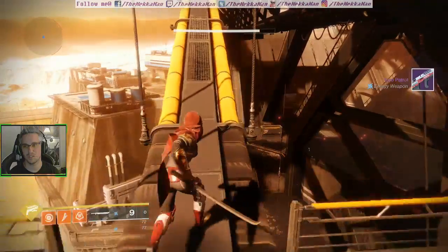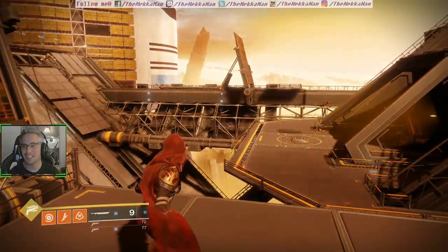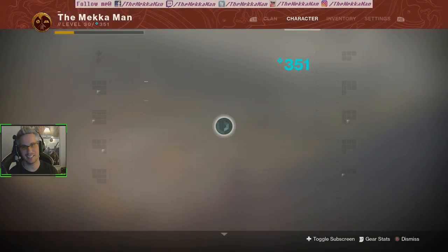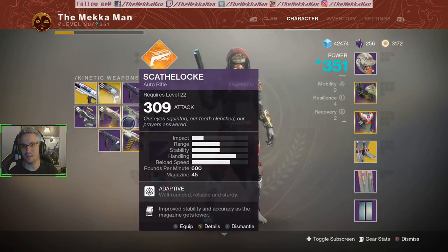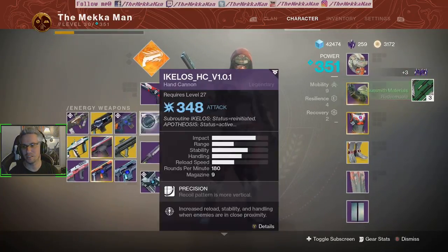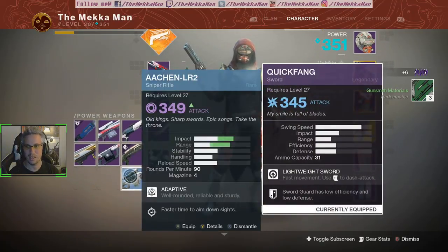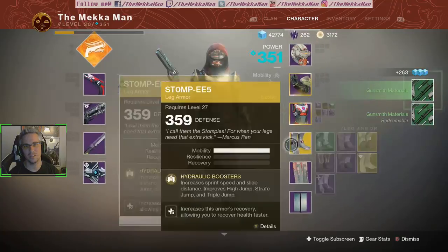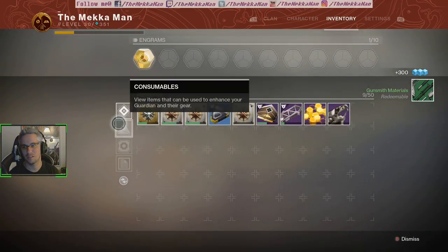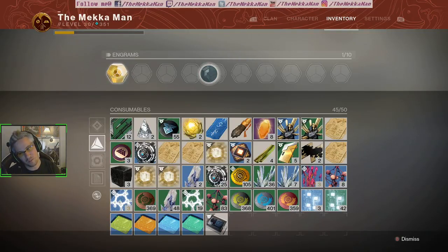That's a first — I got two legendaries and an exotic! Two legendaries and an exotic. We're going to dismantle these to see what there is because they're not that great. A 49 power scout rifle — so there are two, however you don't get any glimmer out of those. This one you will — 100, 200, 300 glimmer. So 300, 400, 500 glimmer — you would have gotten 500 glimmer back out of 14,400 spent.